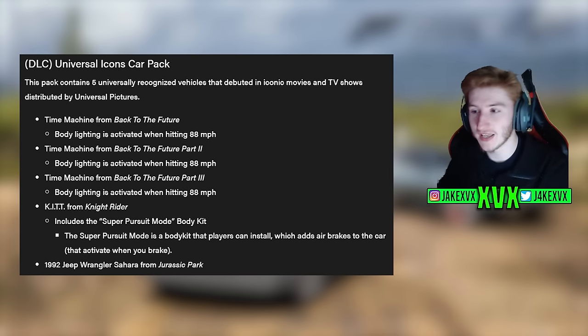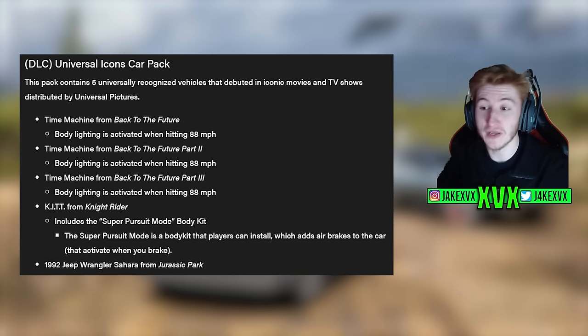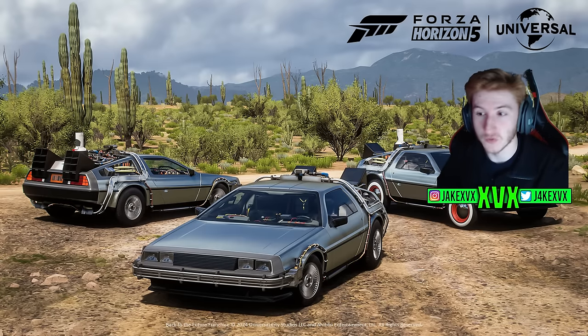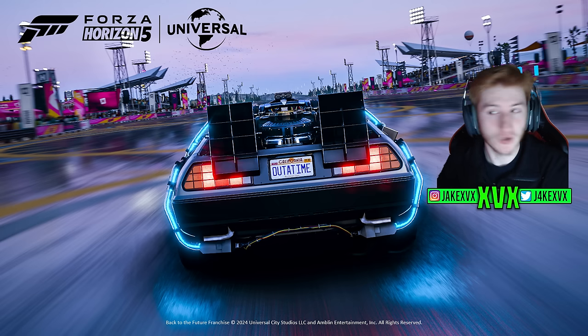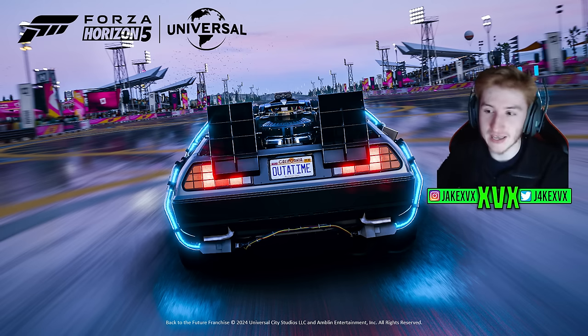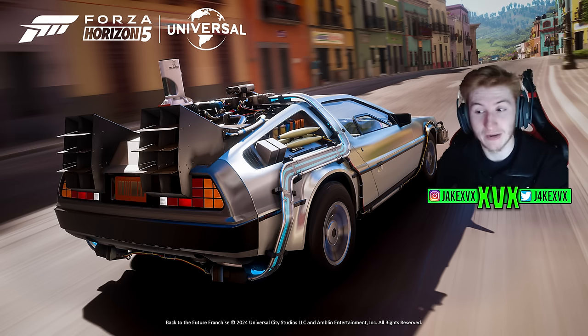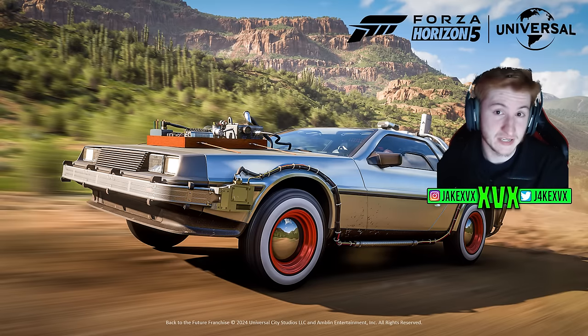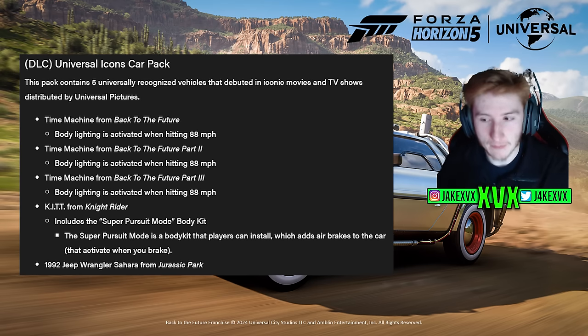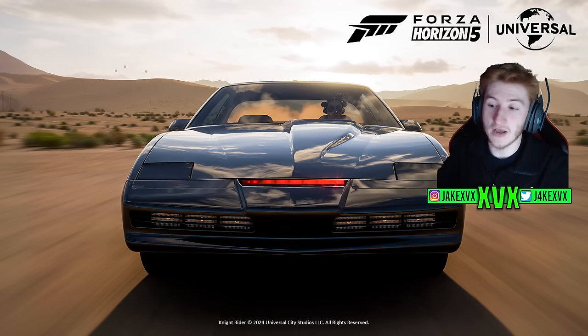The Universal Icons Car Pack contains five universally recognized vehicles that debuted in iconic movies and TV shows distributed by Universal Pictures. We've got the Time Machine from Back to the Future 1, which has body lighting that activates when hitting 88 miles per hour — how cool is that — and the same Time Machine from Back to the Future 2 and 3, again with body lighting activated at 88 miles per hour.